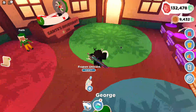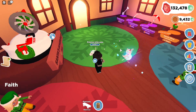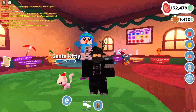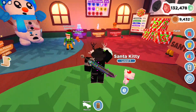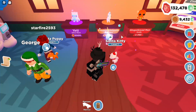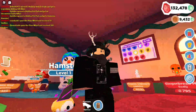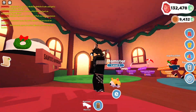Alright this is our first one, what can we get? Okay our frozen unicorn is gonna give me the luck. We got an uncommon Santa kitty — so cute! Oh my god that is so adorable. Do you guys see this little Santa hat and also this scarf? Can we get a legendary in this video? Let's see. Oh we got a hamster — a common hamster. Oh my god that is so adorable. I'm so in love with these pets.